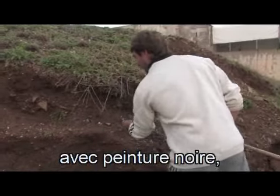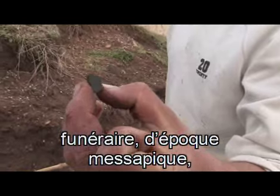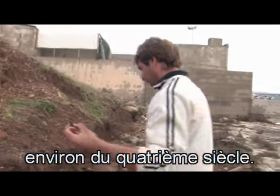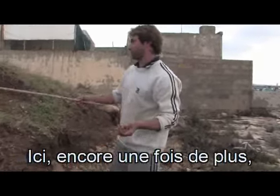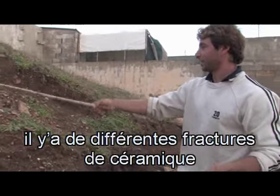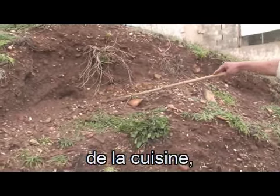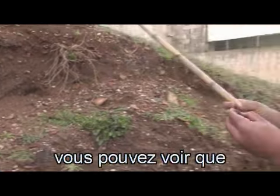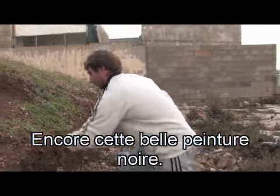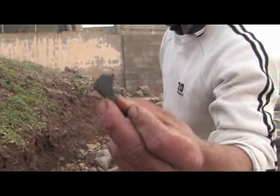Qui ancora un pezzo di ceramica con vernice nera funeraria, di epoca messapica, quarto secolo circa. Qui ancora, pieno di ceramica di diverse fatture: tipo le tegole, da cucina. Si vede anche che è stato posto a fuoco. Ancora questa bella vernice nera, e chiaramente anche dei blocchi.